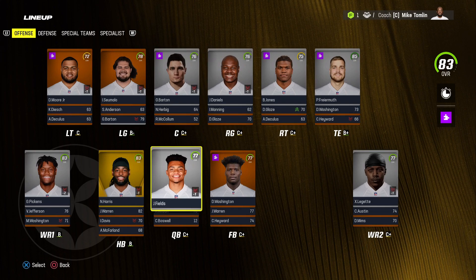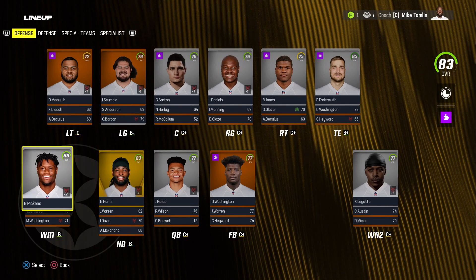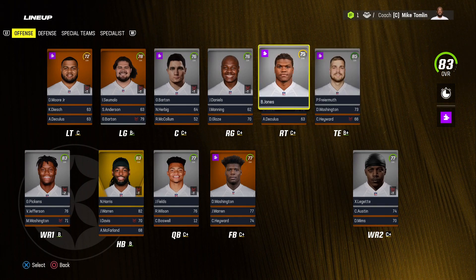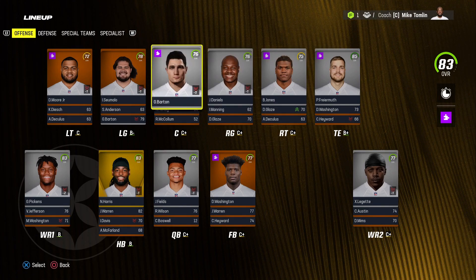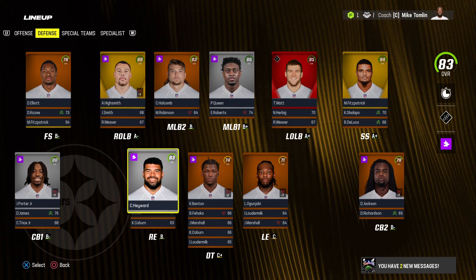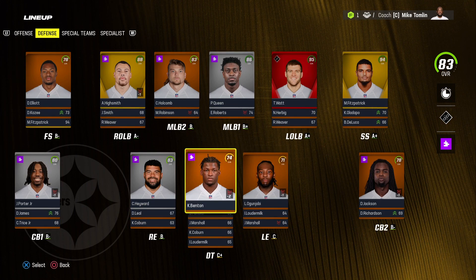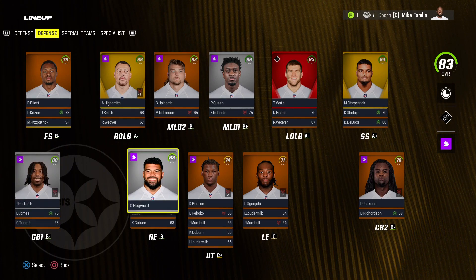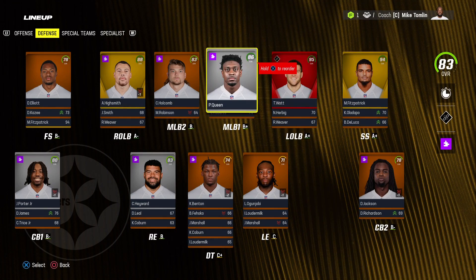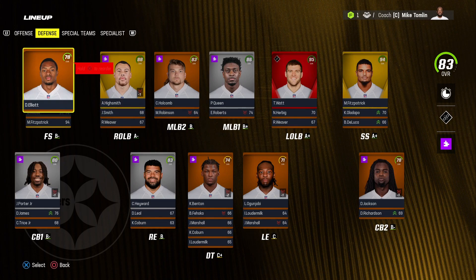Here's what the final team looks like after the season. Justin Fields has surpassed Russell Wilson overall, so I'd roll with Fields going forward. Najee Harris is an 83 with superstar. Pickens is an 83 with star. Van Jefferson dropped to a 76 with normal. Leggett jumped to a 77 with star. Fryer Muth is an 85 with star. Jones is a 75 with star. Daniels is a 76 with star. Barton is a 76 with star. Suomalo is a 78 with normal, and Moore is a 72 with normal. Defensively, Cameron Hayward dropped to star dev at 83 overall. Benton is a 74 with normal. Ogunjobe is a 71 with normal. Porter is an 80 with star. DJ James is a 76 with normal dev. Dante Jackson dropped to normal at 78. Fitzpatrick is a 94 with superstar. TJ Watt is a 95 with X-Factor. Patrick Queen is an 86 with star. Holcomb is an 83 with normal. Highsmith jumped to an 88 with superstar. Deshaun Elliott at free safety is a 78 with normal dev.